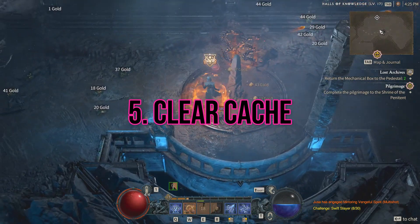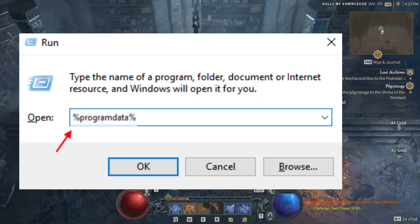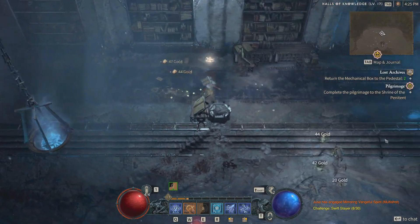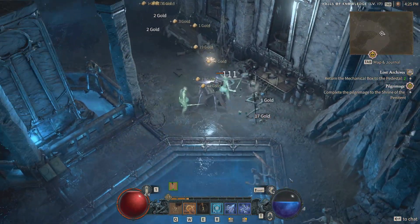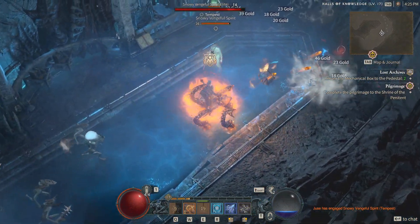Clear cache. Open Run, type %programdata% and click OK. Find the Blizzard Entertainment folder and delete it. If you encounter permission-related issues while deleting this folder, you should open Task Manager, then end any Battle.net and Blizzard-related processes. After that, try to delete the folder. It should solve crashing or launching related issues with this action RPG.